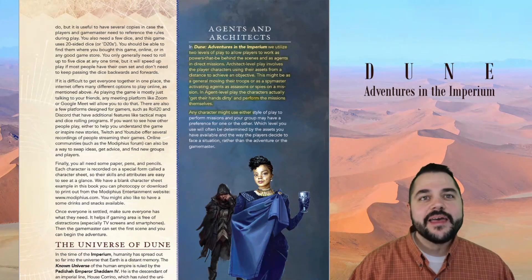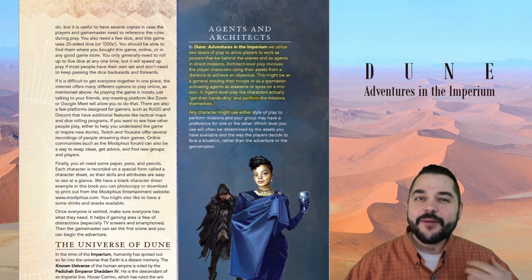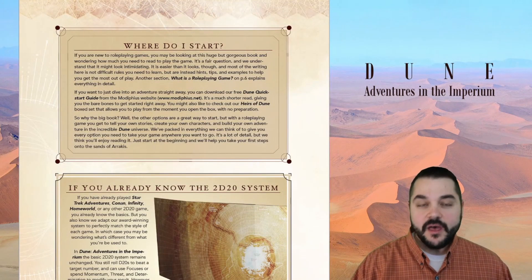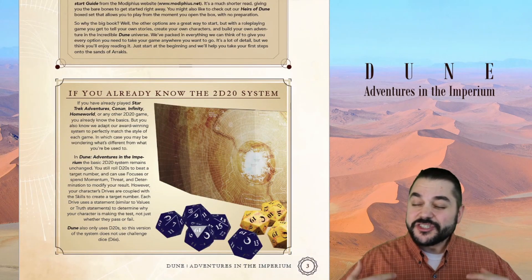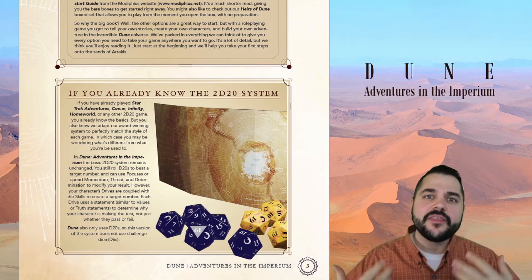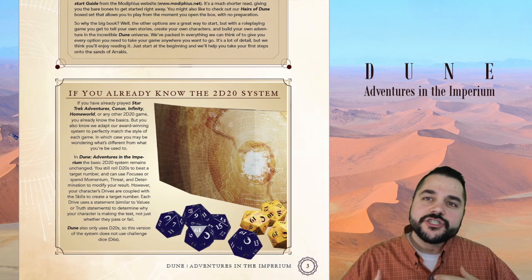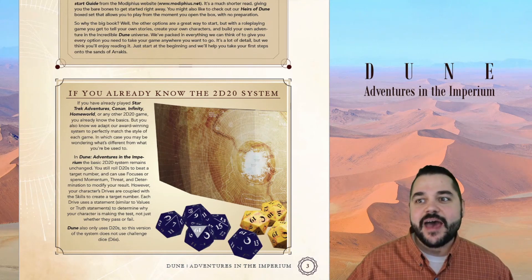Just backing things up a little bit — really getting to one of the things that I think might have stood out for some people as soon as they started taking a look at the game and reading through the PDF. There's a section — really the first text we see about not just the flavor text of what the world is like, but when we get into the nuts and bolts — and we see right off the bat this section on 'if you already know the 2D20 system,' letting us know that there are some changes going to be happening.